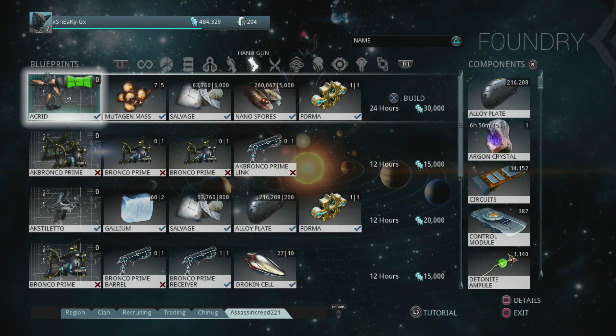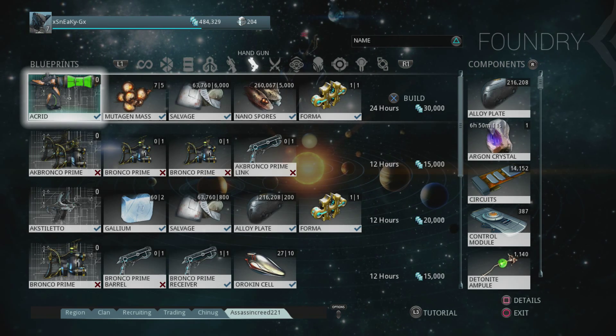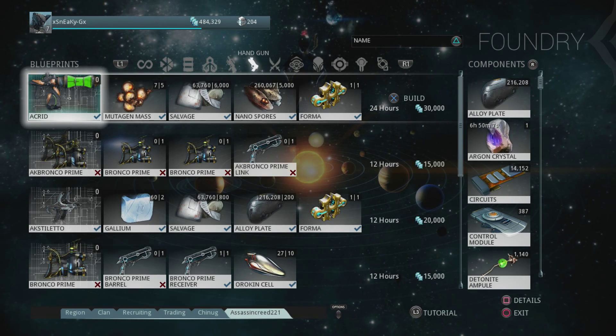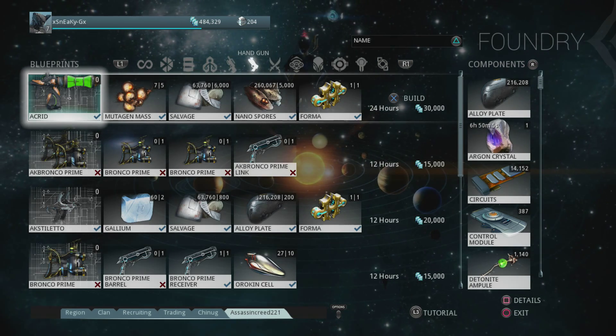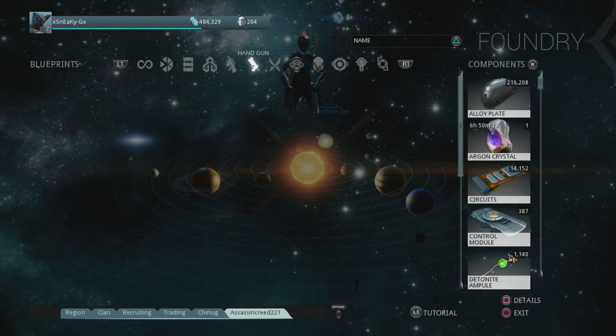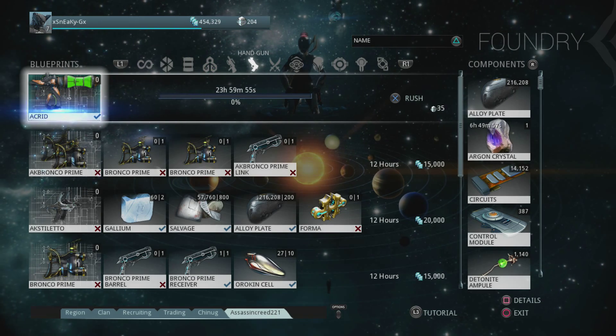But not before we build this bad boy. The Acrid is located in the clan dojo research labs, and as always with those weapons it requires a Forma, which is pretty sad. I have to give up my Forma. Oh well, we'll have to find some more, Sneakies. And we'll have that ready to go for this intro episode.